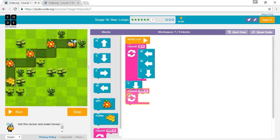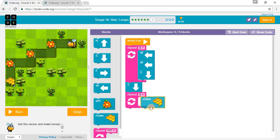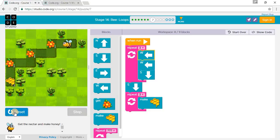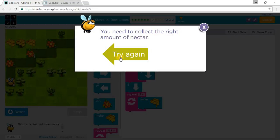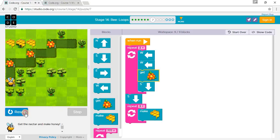Three honey, three honey, three honey, three — so one, two, and three. Let's push run. Oh, I forgot to put the get nectar blocks. So after these two, we go get nectar, and then we can press run.